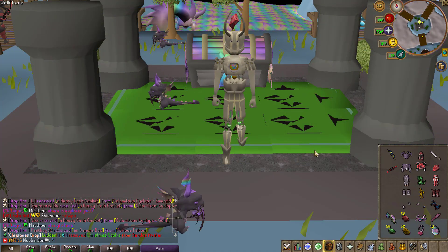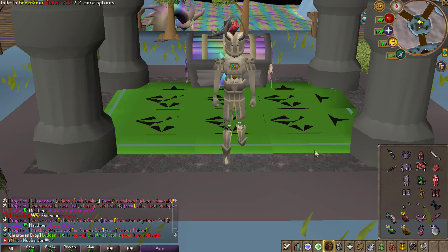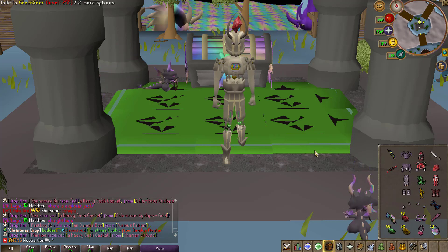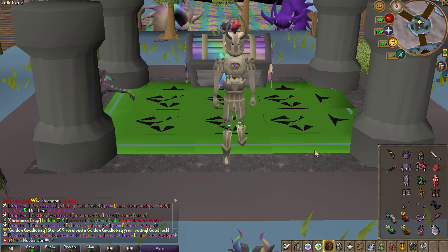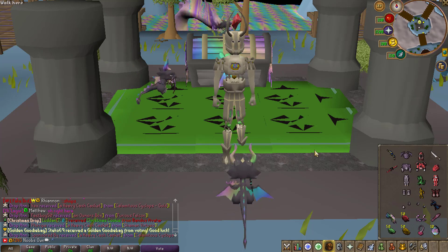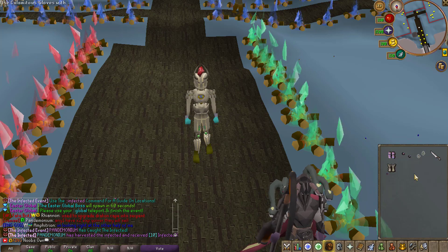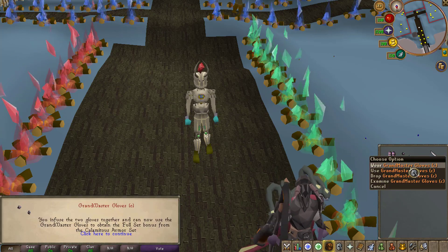This brand new Calamitas set is one of the largest jumps in armor sets they've had in a long time. It comes with a special full set bonus: the Calamitas set offers 20% more damage than the full Infected set. It can also be worn together with the Phalion Helm, Grandmaster Boots, and Gloves if they are enchanted with Calamitas. Wearing the full Calamitas set also gives players an additional 1.5x experience multiplier.